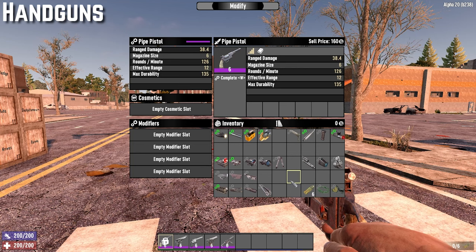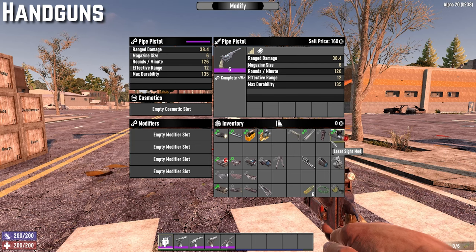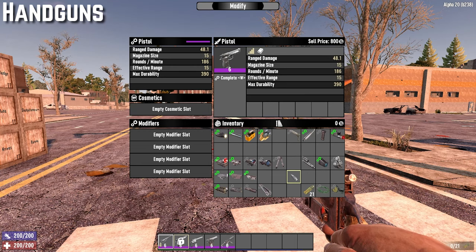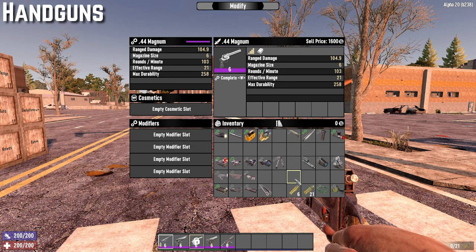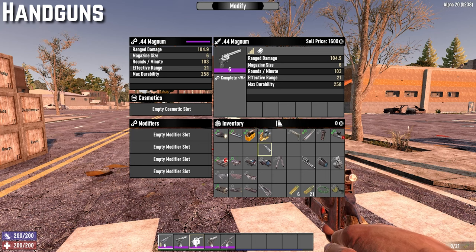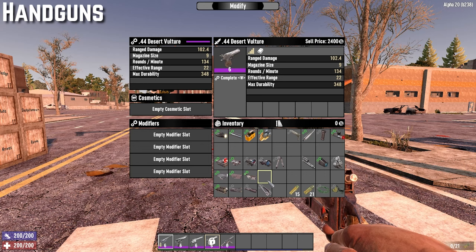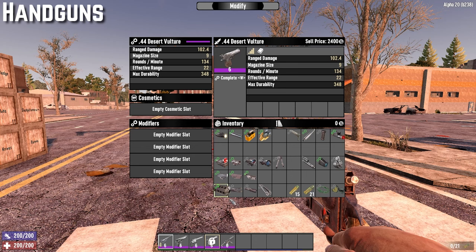For handguns: the pipe pistol accepts all utility mods — flashlight, silencer, crippler — plus the barrel extender and laser sight for hip firing, reflex sight and x2 scope for aimed accuracy, and the muzzle brake to reduce recoil. You can also have any trigger group mods and the magazine extender. Everything that applies to the pipe pistol also applies to the normal pistol. The magnum is similar but excludes trigger group and magazine extender mods. The desert vulture adds trigger group mods and the magazine extender on top of the magnum's capabilities. The SMG also gets the foregrip mod for extra hip-fire accuracy.